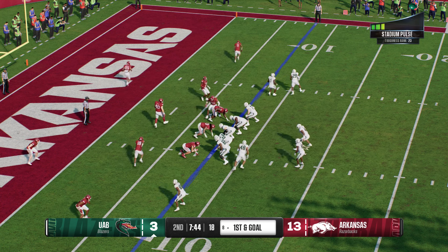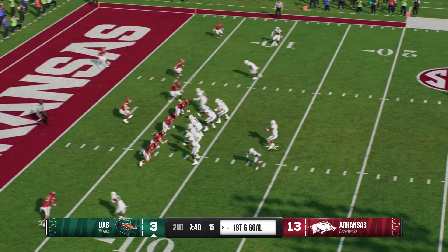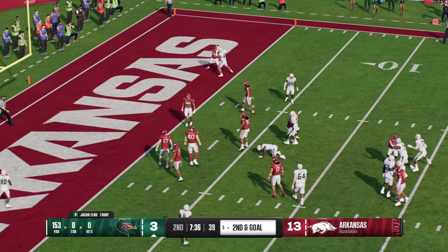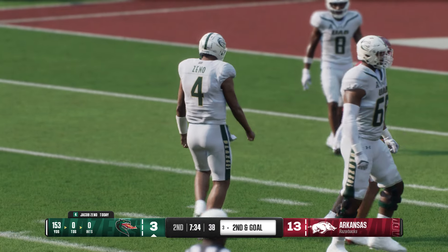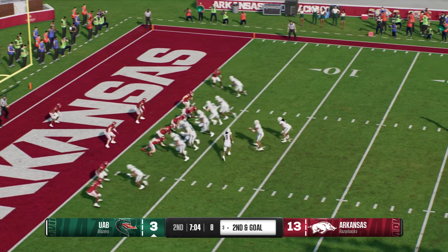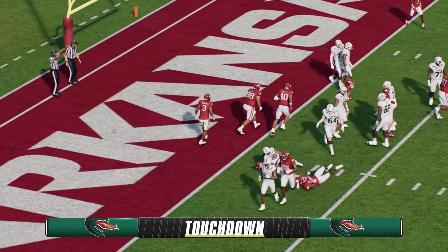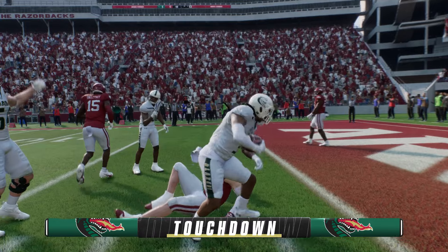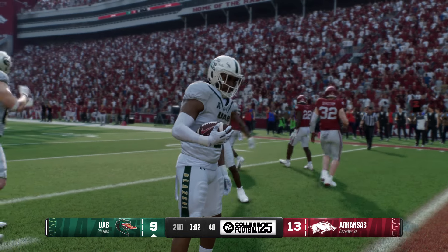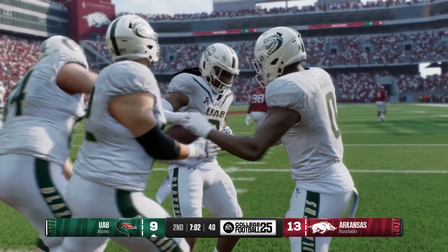It's first and goal. He drops back in the gun, caught near the goal line, and he's down at the three-yard line. What a great slant by the receivers. Keep it on the ground, trying to power in for the touchdown — he powers into the end zone. Touchdown, Blazers! They were backed up to start the drive, but some bold play calling and great execution got them to the end zone. It's easy to pull your horns in and get conservative when you're pushed way back, but not these guys.